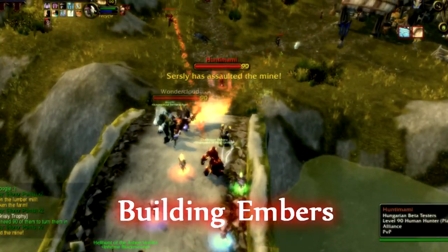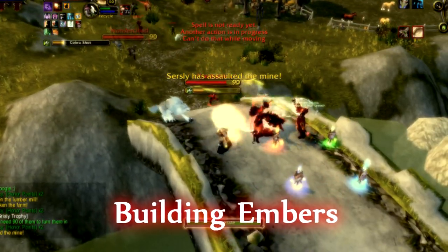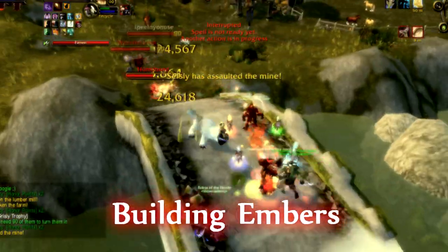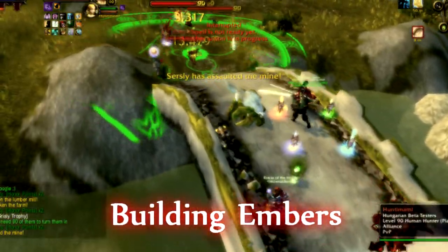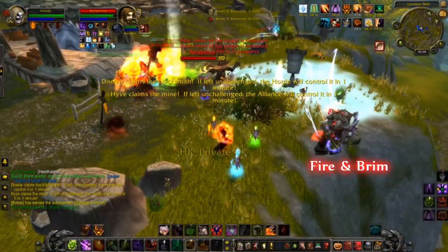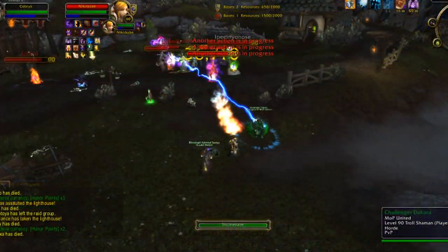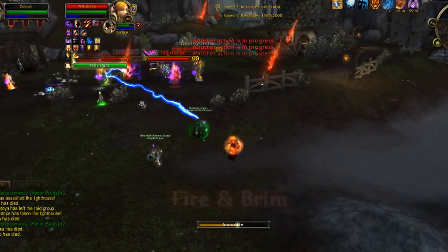Now before we go into the juicy one-shot macro bit, I want to brush over the best ways to generate your embers faster, which is going to be one of the most important things for Destro in Mists — because the more embers you have, the more Chaos Bolts you can be launching. One really nice trick is to pop Fire and Brimstone and then spread Immolates to everyone. Immolate ticks have a chance to give you a small amount of ember, so the more you have up, the better your chances are.